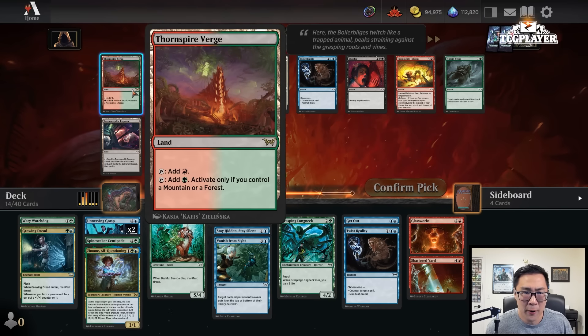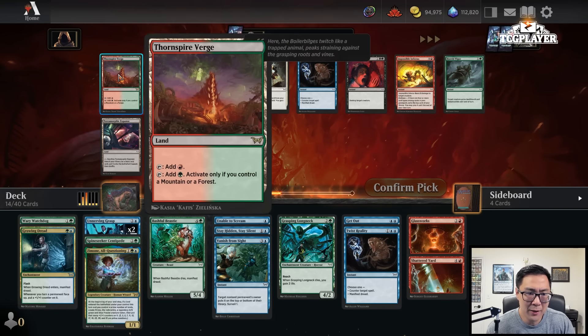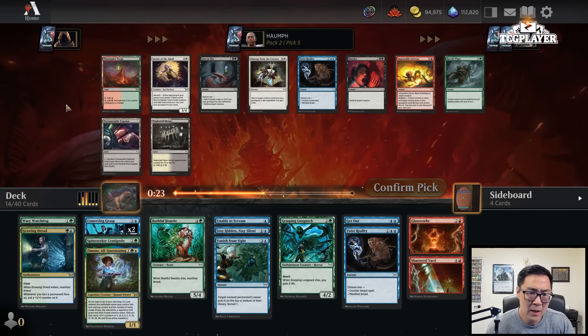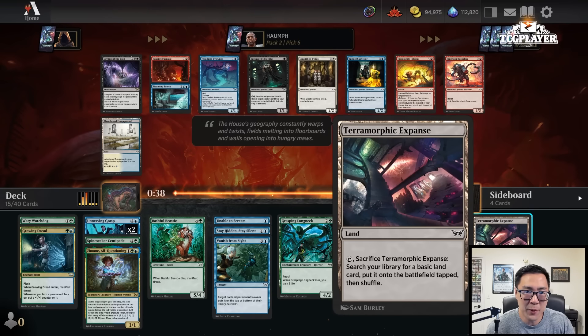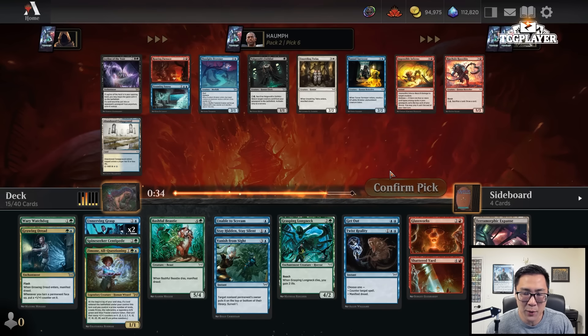We can either take Thorn Spire Verge or Terramorphic Expanse. The Thorn Spire Verge is always a forest that gives me a red, but this is a Blue-Green lane — I don't necessarily have to splash Glassworks. I'll just take Terramorphic Expanse. It helps me with Delirium and there is a world where I just don't necessarily splash the red. Especially when you're manifesting a bunch, you can flip over the red source, but all right.